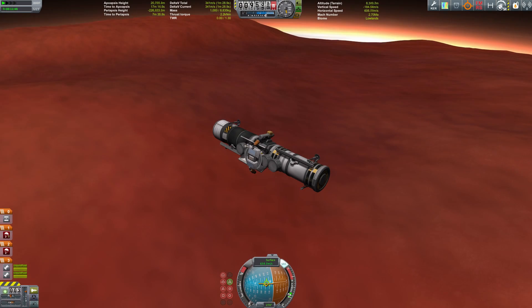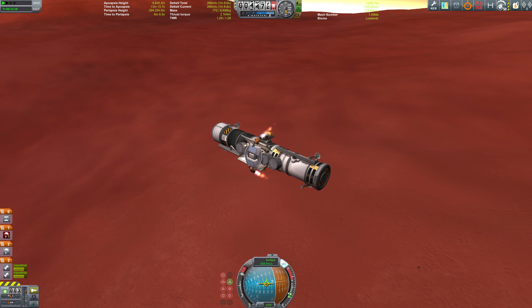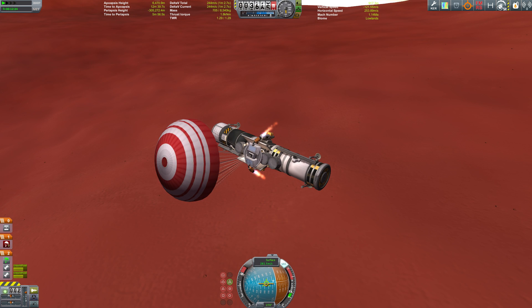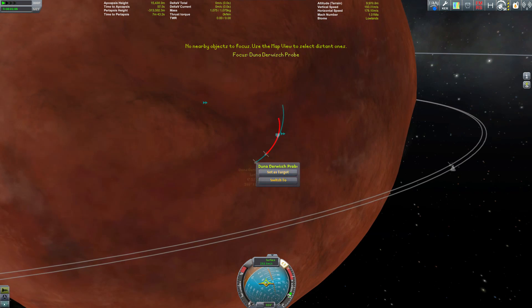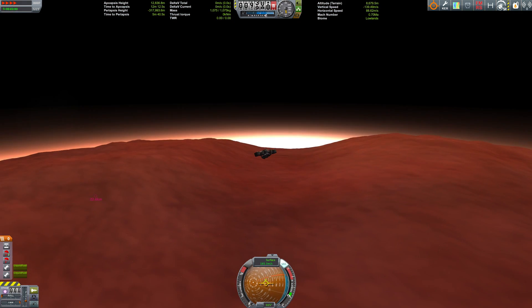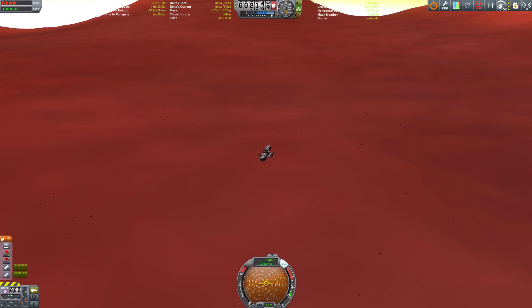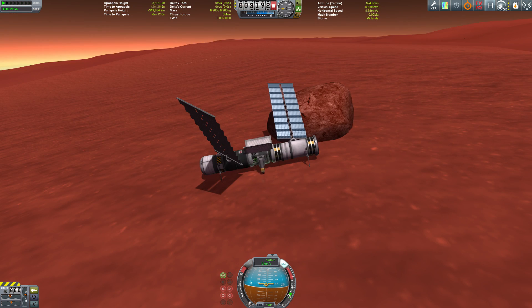The fuel station crashed, so I had to try again, firing the thrusters much earlier this time. Unfortunately Open Broadcaster froze during the recording, so you can only hear the engines firing and see a still image of the parachute opening. After separating the deceleration booster and classifying it as debris, the fuel station is safely on the surface.